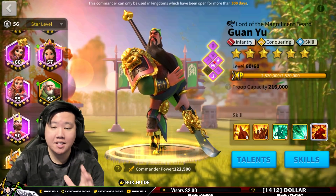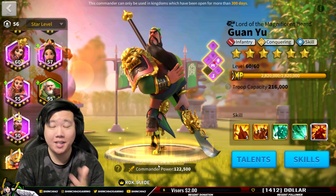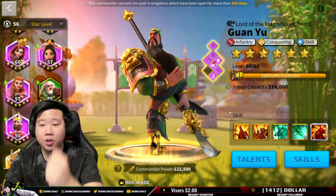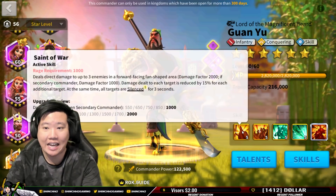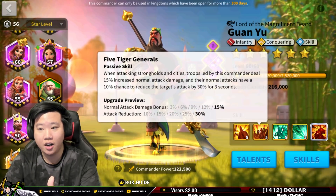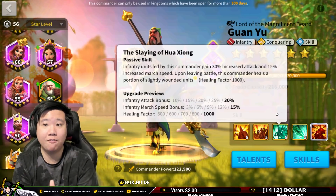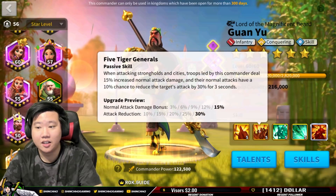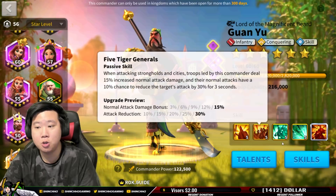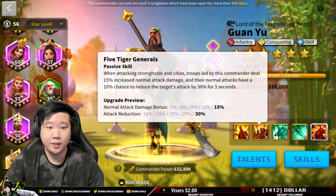Now, what happens after you have a maxed-out legendary commander? You'll be investing sculptures into your legendaries. You don't need to max out all your legendary commanders — you can spread things out. For example, with Guan Yu, you can max out the first skill first, then open up the third star and hope you land on the third skill. In the future, once we have skill lock, you can lock that skill and focus on others. A five-one-five-five or five-two-five-five setup would be really awesome.